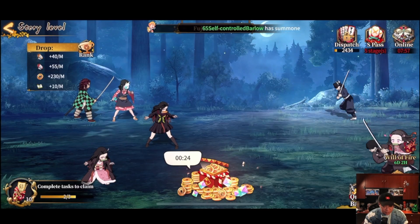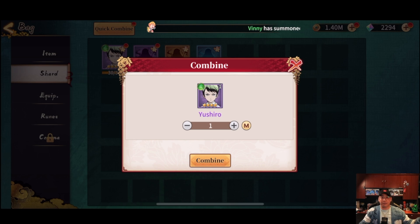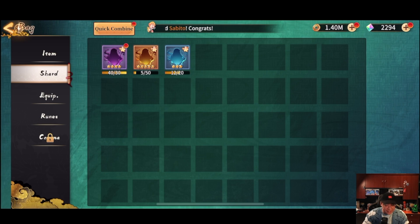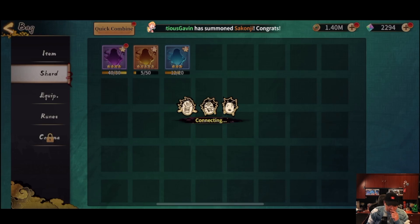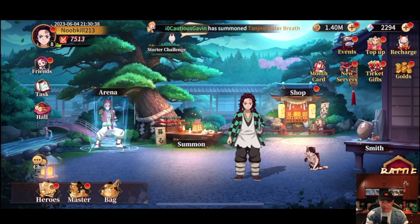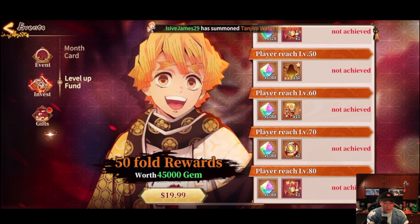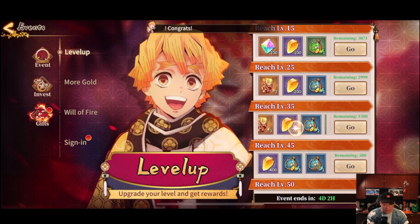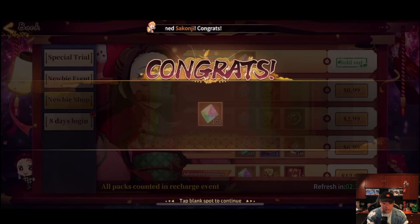Wow, we got another new hero! Back to the bag, back to the shards — you should roll right here. We'll have five, and we can summon one more. 40 shards — can we get something good? We're gonna walk away — not too surprising, we got a duplicate. Let's check out the other stuff: card bundles, different servers, special trials, and free stuff again!